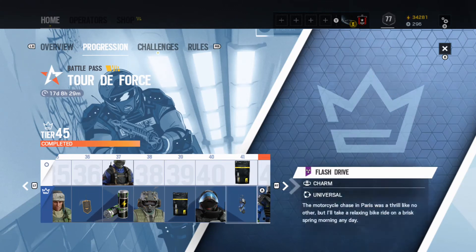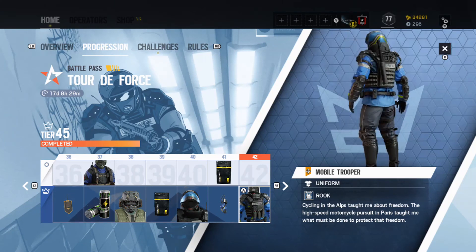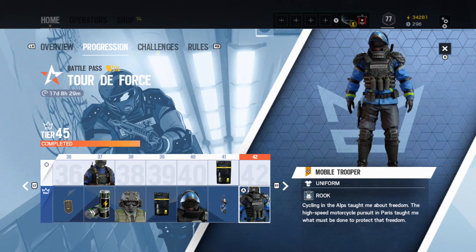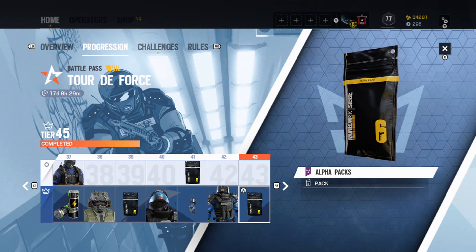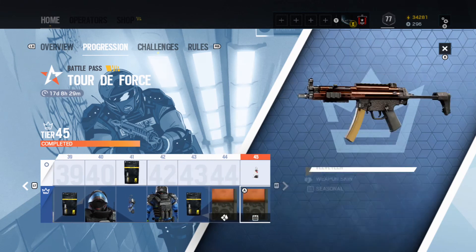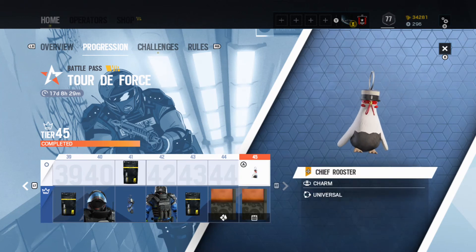A detailed charm - amazing - with a legendary alpha pack, nothing wrong with that. Then the Mobile Trooper uniform. The flavor text: 'Cycling the Alps taught me about freedom. High-speed motorcycle pursuit and Ferris taught me what must be done to protect that freedom.' I love this uniform for Rook - it's amazing. Then ending off the battle pass with an epic alpha pack, the Velveteen attachment skin, Velveteen weapon skin, and the Chief Rookster charm.